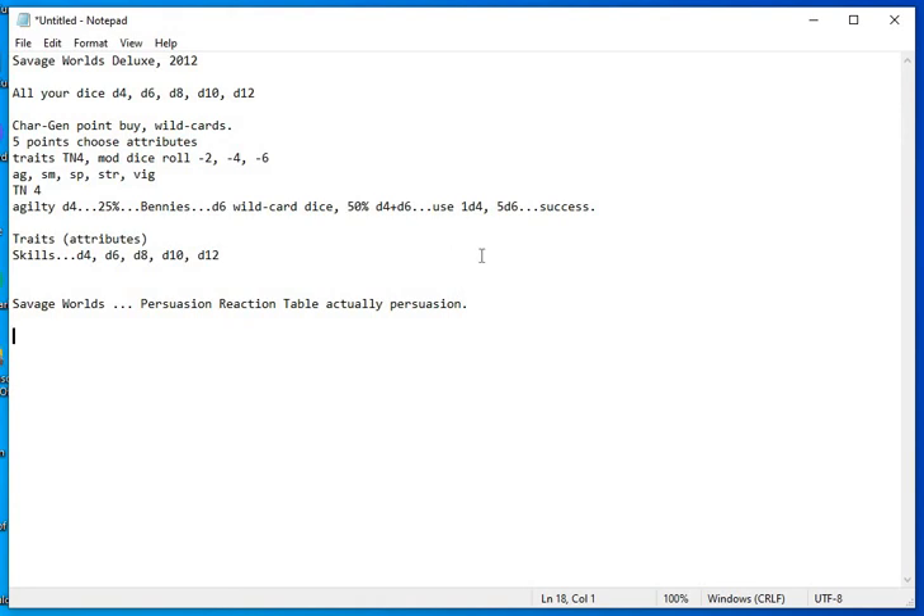So, the gist of it: you are a Wild Card. The PC is a Wild Card — that means they always get that extra D6, and they have Bennies to spend. Bennies let them re-roll trait checks. Bennies are awarded at the beginning of the game — you start with three — but you earn them through role play.